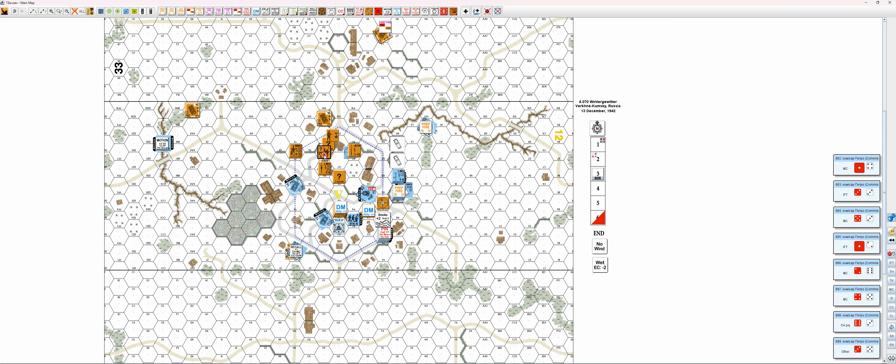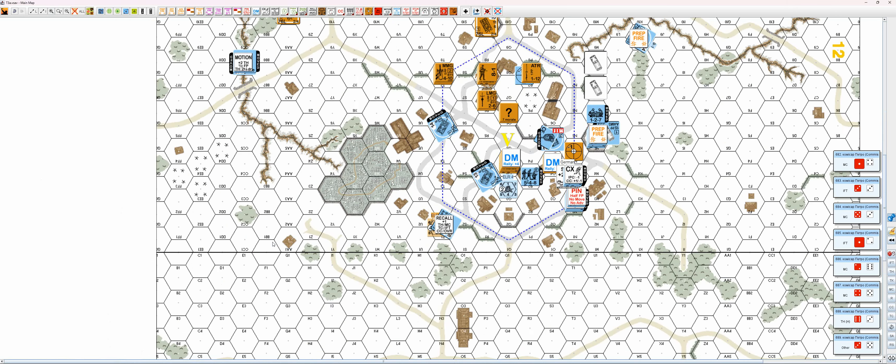We have this unit — he will go double time. Bypass 1, 2, 3, 4, 5. We also have the poor recall unit. He will start for 1, 2, 3, 4, 5, 6, 7, 8, 9, 10, 11, 12, 13, 14, 15, 16 — and we place him on the turn record track.